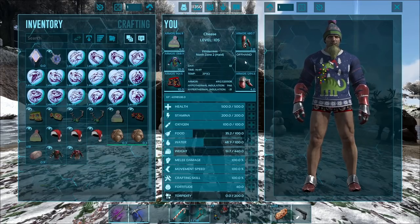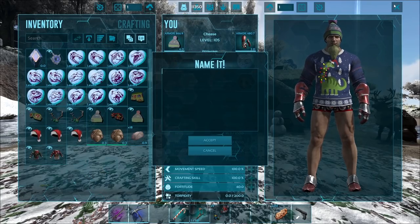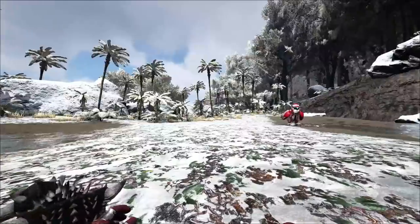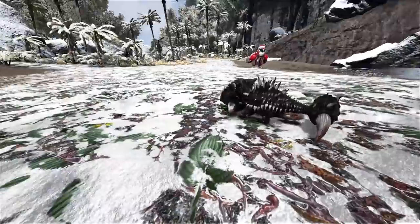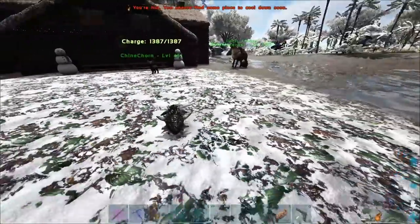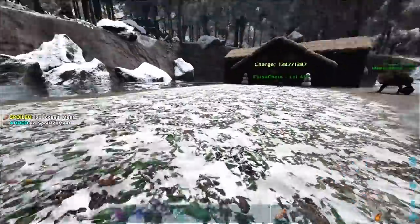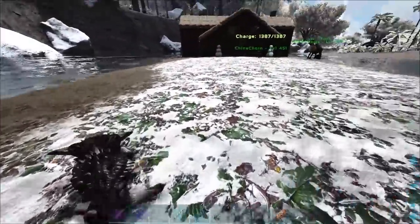Chibis go in your offhand slot, kind of like HLNA does. So let's start and see what an Anky looks like — we'll name him the Chanky. Oh my God, look at it! It's so adorable and derpy looking. It's kind of like HLNA — if I look at it, it looks the other way. It's so adorable and little — it just chases me around. Oh my God, these things are sick.